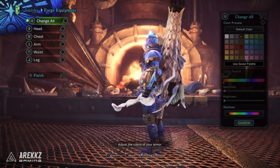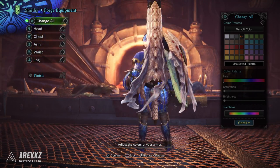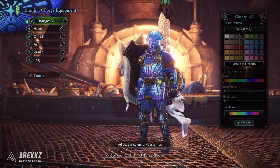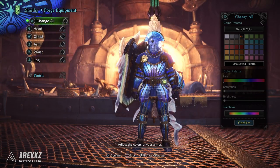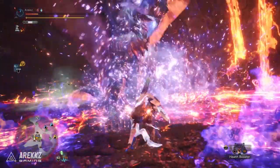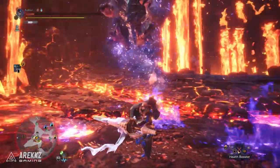Overall the gamma armor set isn't too bad. The Lunastra armor has always had utility in mix sets for Wide Range points and slots, and the gamma set builds on that. I'll be uploading gameplay from a hunt we recorded together on the 269 and Paradise Central streams if you want to check that out.